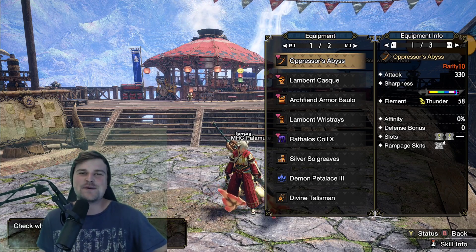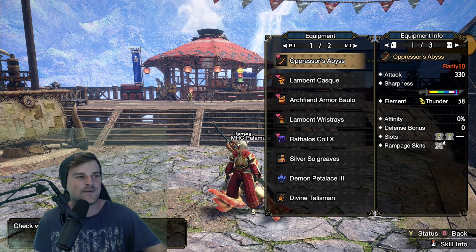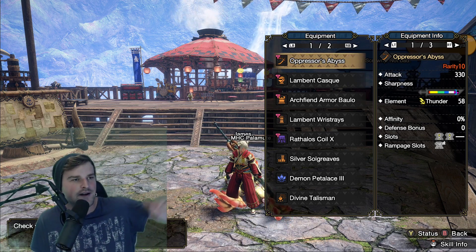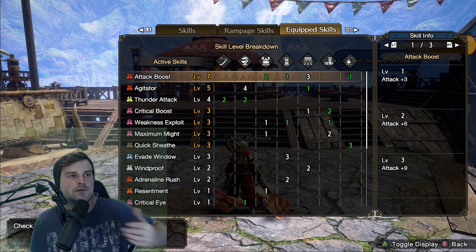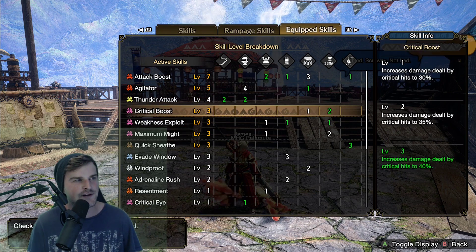Hey guys, welcome back to another video. I gotta apologize for the lack of uploads recently — I've been struggling with mental health and stuff like that, didn't feel like playing this game too much. With the upcoming title update, you can expect daily uploads from me again. Today I'm gonna take down Gold Rathian and Silver Rathalos. I was planning to do the new event quest but it's just a Daimyo in the arena, so I thought that would be kind of lame.